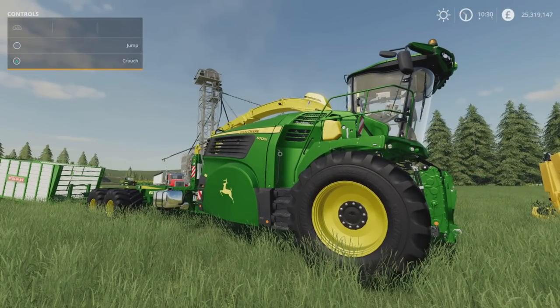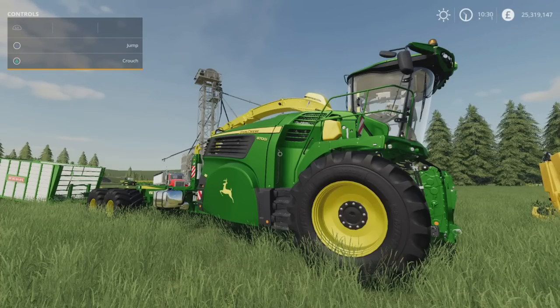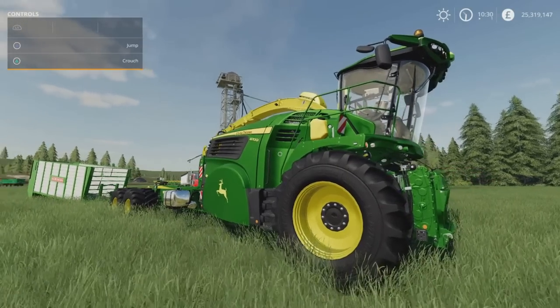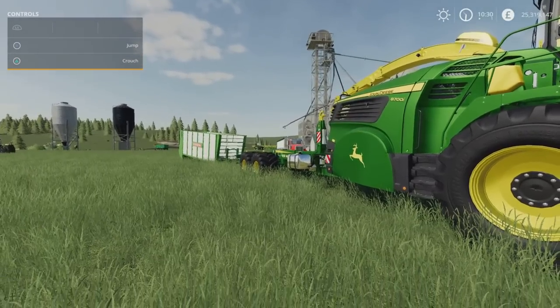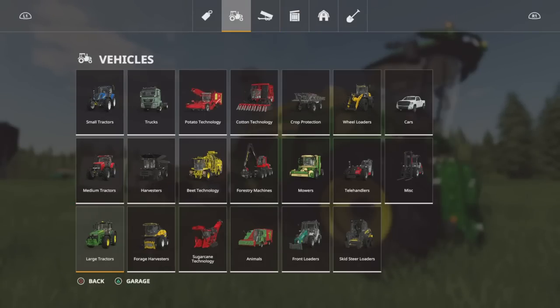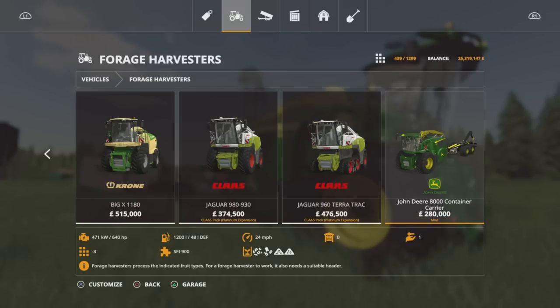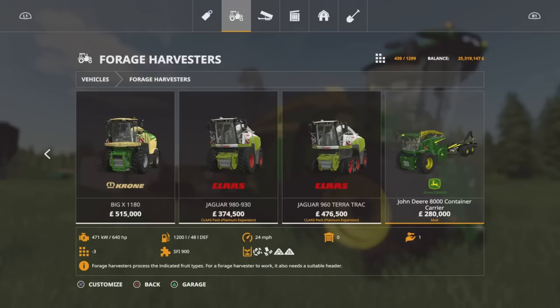A bit heavy on the slot count but you've got that and a trailer bed all in one. Incredibly detailed with a load of options - you'll find it under Vehicles, Forage Harvesters. 280 grand, which puts it way cheaper than the Russell Mash at 305 - not bad. 640 horsepower in standard configuration.